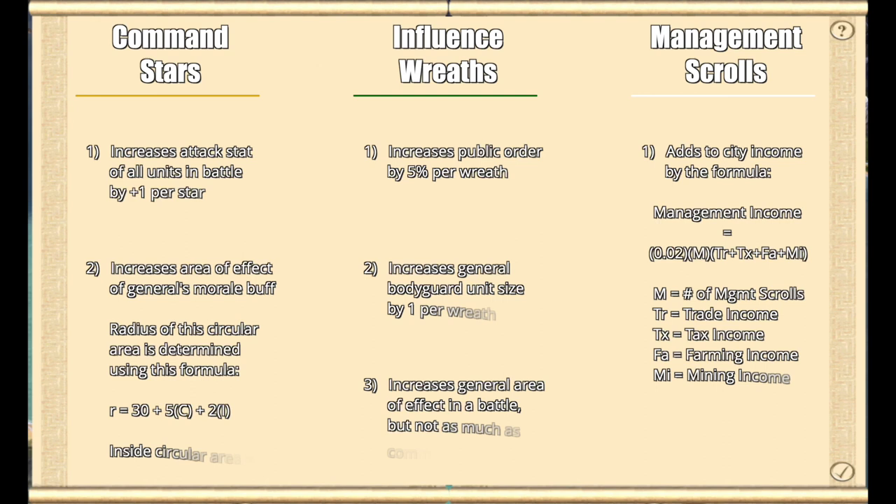In summary: Command Stars increase the attack stat of all units in battle by plus one per star, and also increase the area of effect of a general's morale buff using the formula: radius = 30 + 5 × command stars + 2 × influence wreaths. Influence increases public order by 5% per wreath, increases general bodyguard size by 1 per wreath, and also contributes to the battle area-of-effect radius. Management scrolls strictly affect settlement finances, using the formula: management income = 0.02 × management scrolls × (trade + tax + farming + mining).